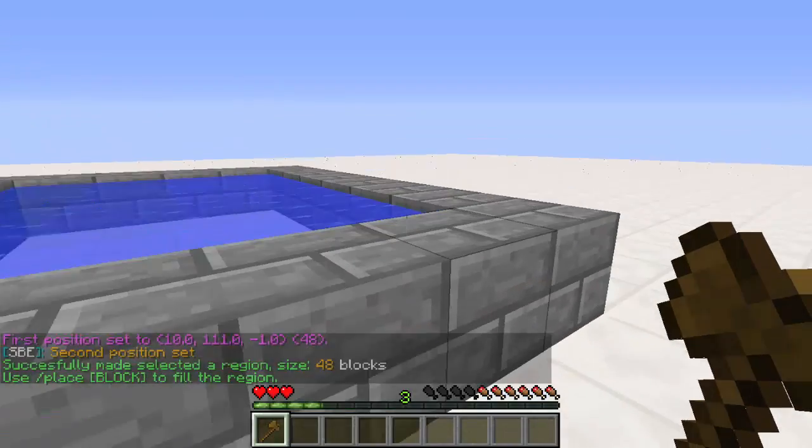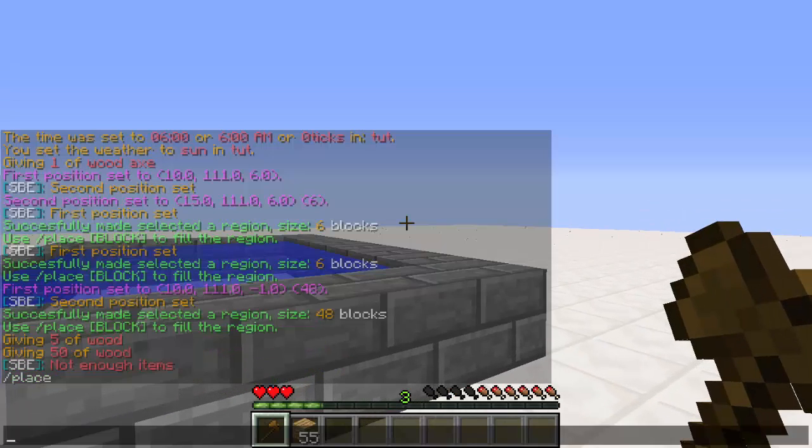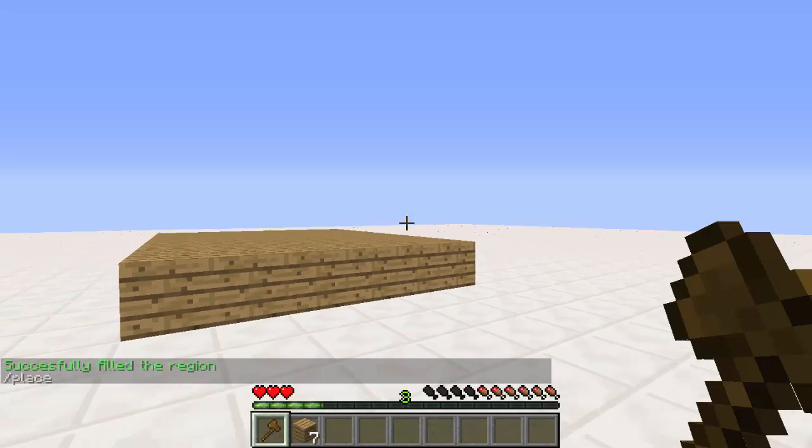The green is already popping up because I already selected my first point. Then select the next point - there we go. So now we have two positions selected from this corner to that corner. We need to get some blocks in our inventory, so when you have the resources that you want to fill up, you just type slash place and then the block name.